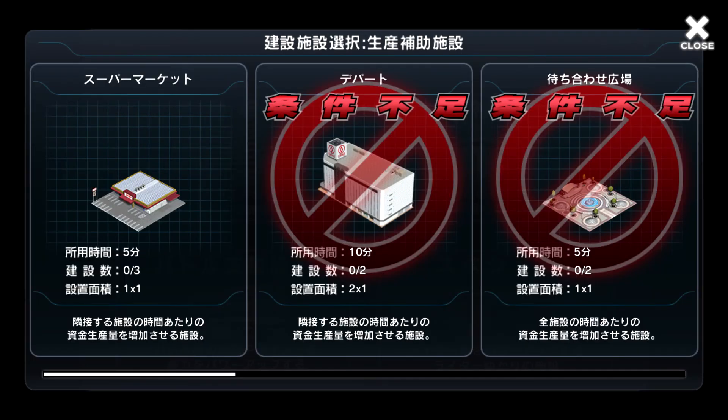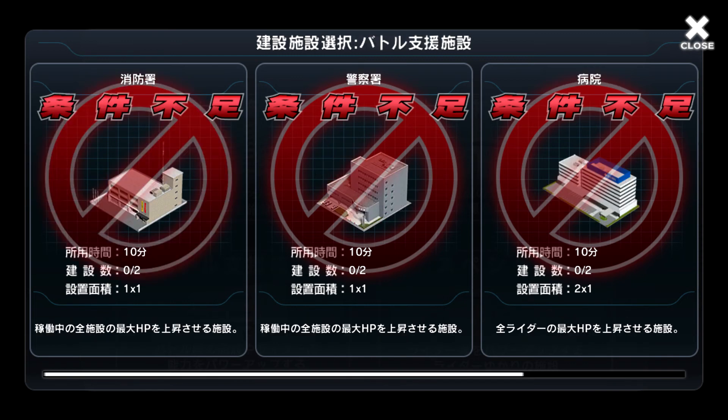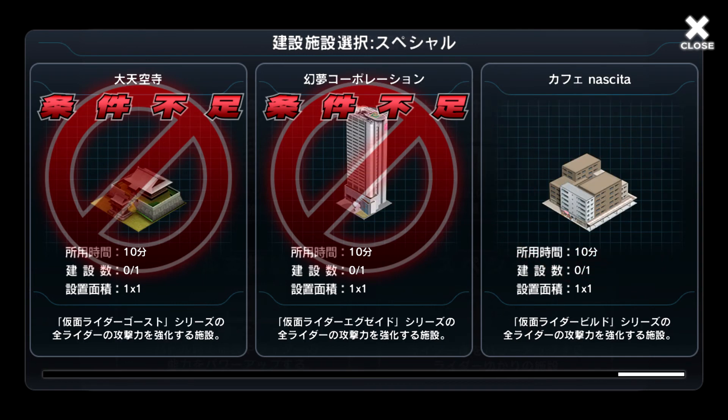As for production enhancing facilities, at the beginning you'll only have the supermarket, which increases the rate of producing gold if you place them next to housing estates. For the battle support facilities, there are facilities which grant effects such as increasing the stats of your riders in battle. And for the special facilities, there are special buildings from the various Kamen Rider franchise — here we've got Cafe Naskita from Build, which is unlocked from the start, and they become unlocked after you invite the relevant riders to your city. They provide stat boosts to the riders from those specific series.